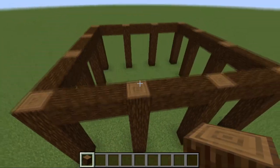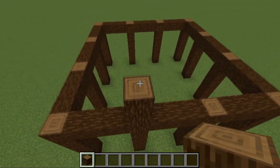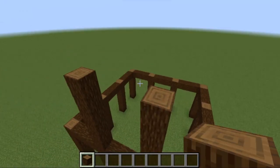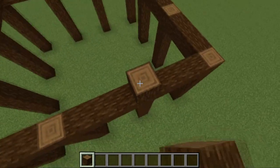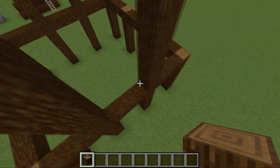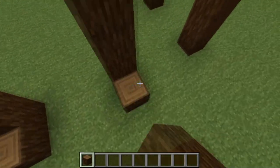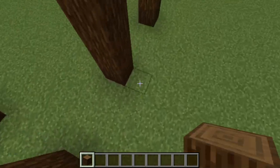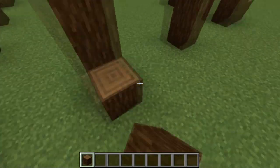Once you've done that, take the logs up another six - one, two, three, four, five, six. That top point is going to be the top of the roof. Do that same thing one more time: one, two, three, four, five, six. You've now got logs going right around the outside of the build, which adds width and depth so it doesn't look flat and straight.